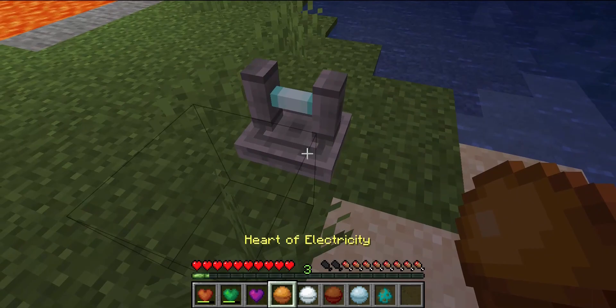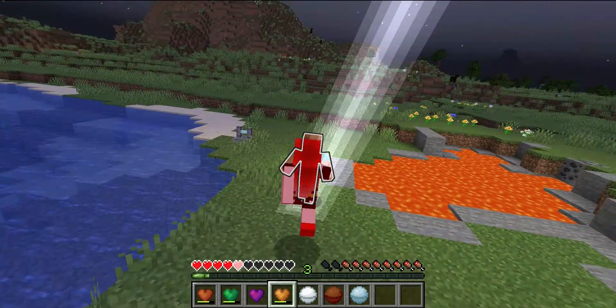Putting the heart of electricity into the heart cracker transforms it into the bolting heart. This heart summons lightning.